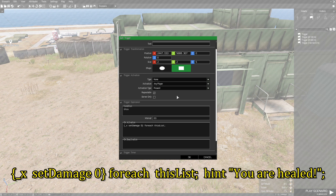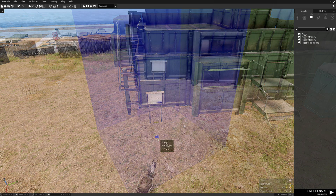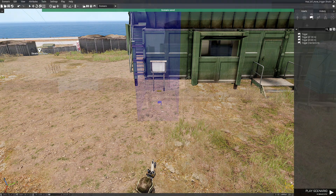Then space forEach space this capital L list, semicolon, space. Now we're going to add a hint for feedback: hint space, then quote 'You are healed!' end with a quote and then a semicolon. That's the code — hit okay. That sets up the code for the trigger, and we'll just adjust the trigger size and direction. We're going to save that heal trigger and test it out.